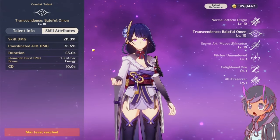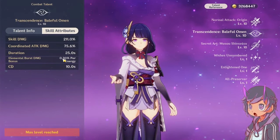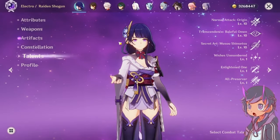One thing people overlook about her skill is that it can actually buff people's elemental burst damage based on energy recharge, which is pretty nice. Her burst, which we know is really broken — I like it. It makes her eyes look pretty, so that's the reason.